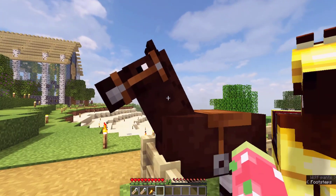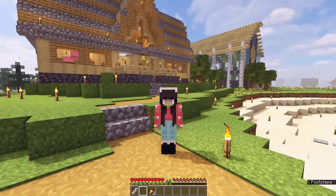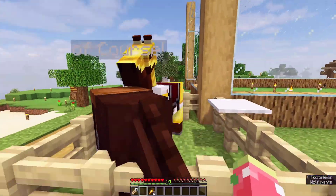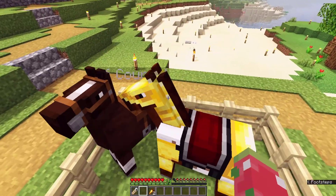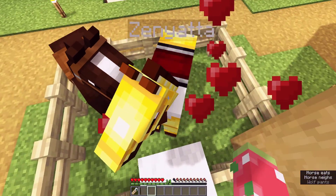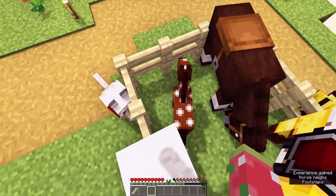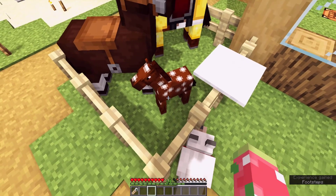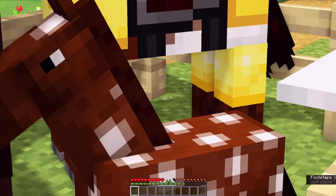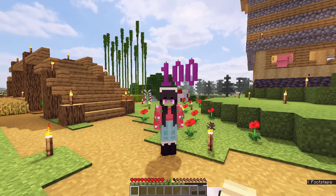Our next name tag is going to be for this lovely horse right here, and this horse's name is 'Of Course' - because, you know, of horse, of course! Our last name tag - we actually have to breed the two horses together, so we're going to breed Zenyatta and Of Course. Let's make a baby! Oh look, it's a little spotted one - that's adorable! This one is going to be named Valias or Valian, however you say that.